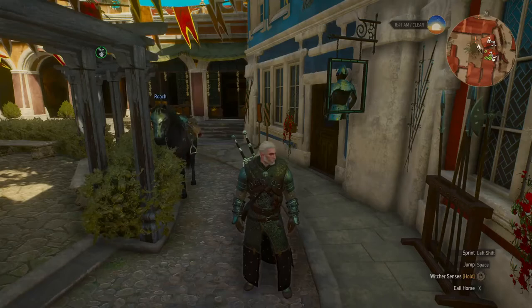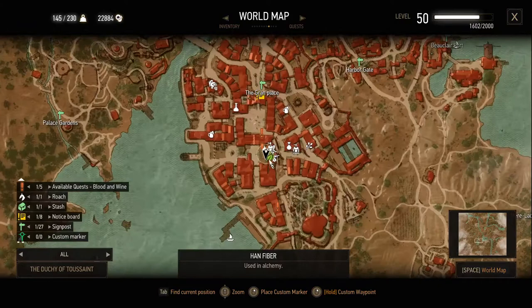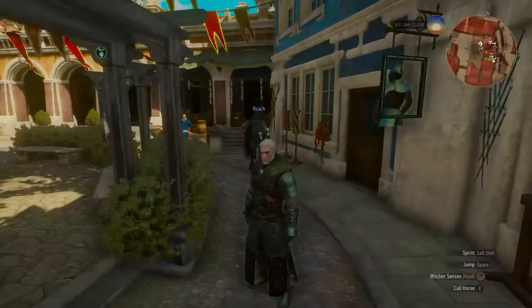Hello everyone and welcome back to a new video. Today I'm going to show you where to get some golden armor for Roach in The Witcher 3. To be able to get it, you need the Blood and Wine DLC. I'm here in Toussaint and you need to go to this shopkeeper.